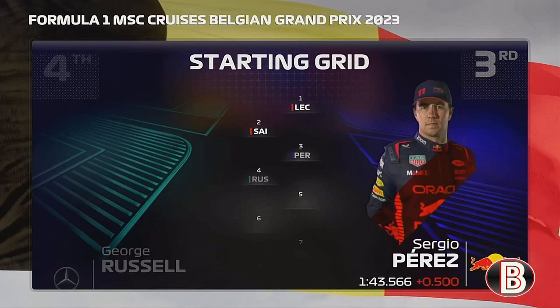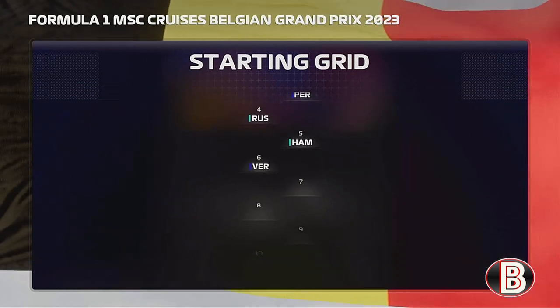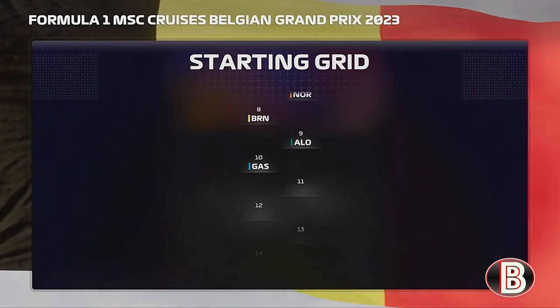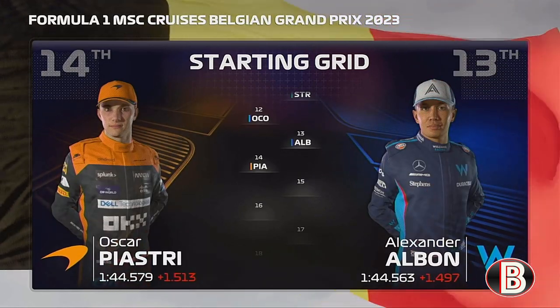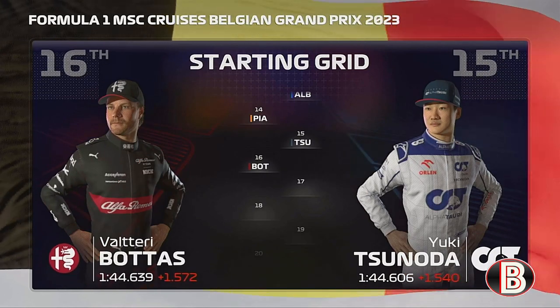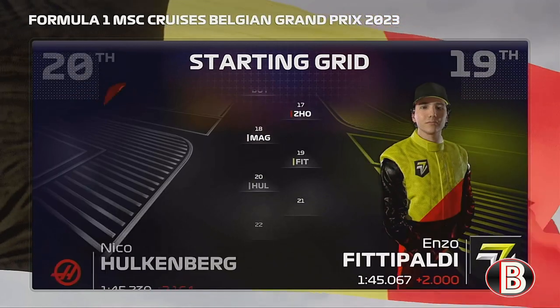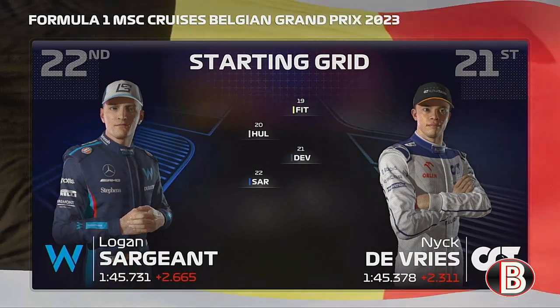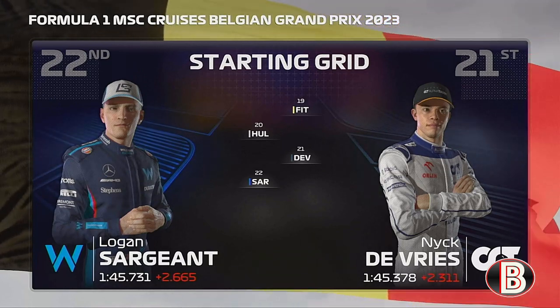The sprint grid runs: Perez P3, Russell P4, Hamilton P5, Verstappen P6, Norris P7, Brown P8, Fernando Alonso P9, Gasly P10, Stroll P11, Ocon P12, Albon P13, Oscar Piastri P14, Tsunoda P15, Bottas P16, Zhou P17, Magnussen P18, Fittipaldi P19, Hülkenberg P20, De Vries P21. With preparations almost complete, let's head trackside for today's sprint.